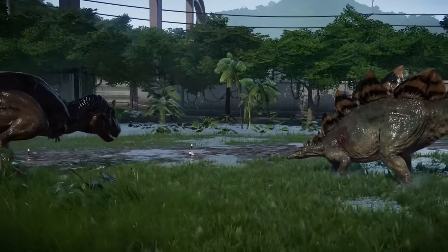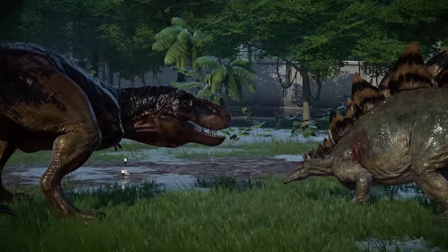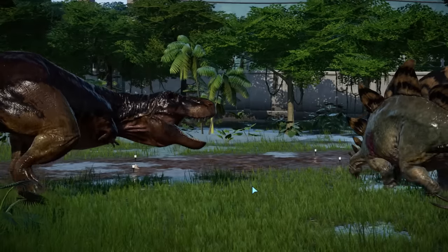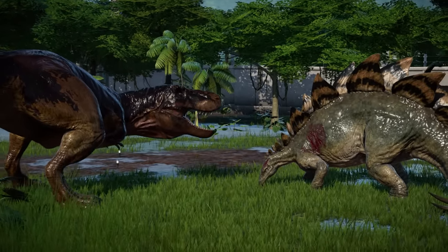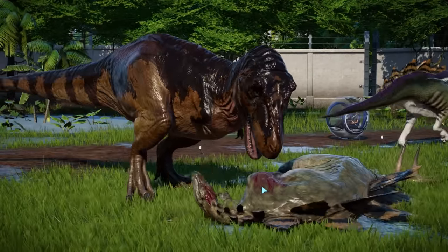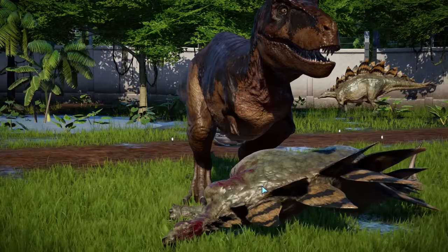The Stegosaur does get a hit in, but it hasn't seemed to have scarred the Rex. Stegosaur is lost, but at least he tried his best. Parasaur, you're blocking the amazing shot! Gyros and people still going around - there's loads of actors pretending to be killed by dinosaurs. This place is so realistic!